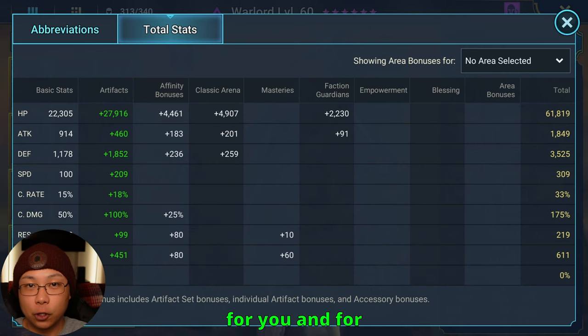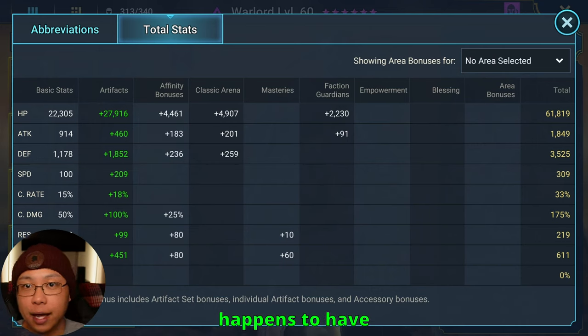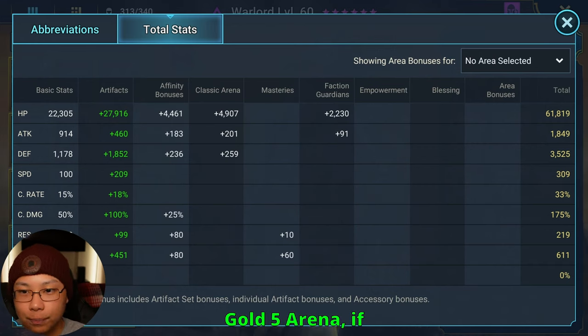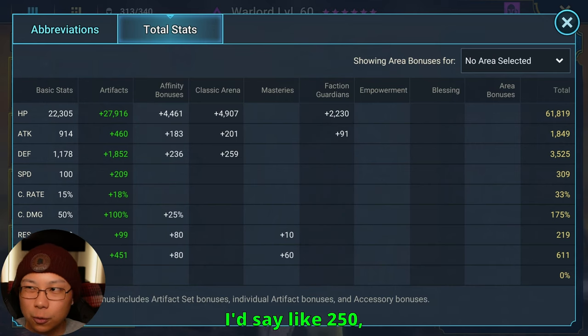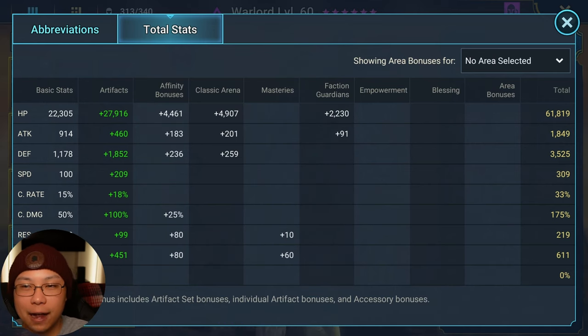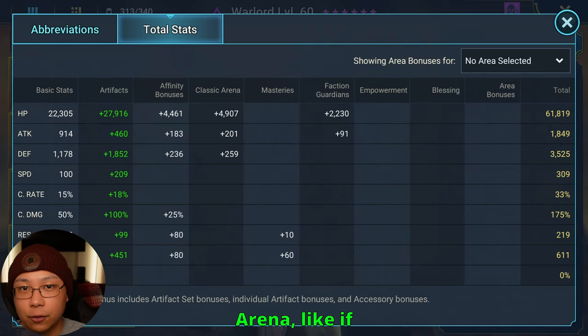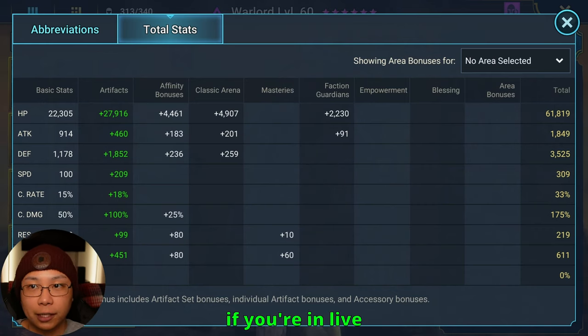For you and your account, if you're a newer player who happens to have Warlord, just try to build him as fast and as accurate as possible. If you're in gold 5 arena, I'd say around 250 speed and 500 accuracy — you can get away with a little bit less in gold 5. If you're in the higher echelons of arena, like plat or live gold arena, you definitely want to be pushing around 300 speed and somewhere north of 600 accuracy. If you could get to 700 accuracy, that would be even better.